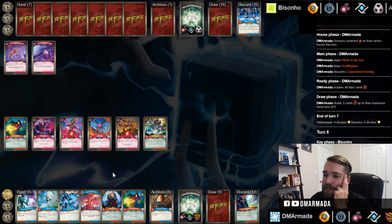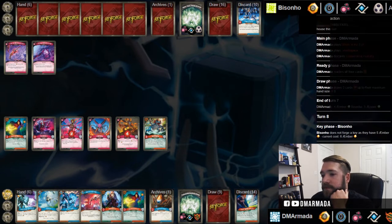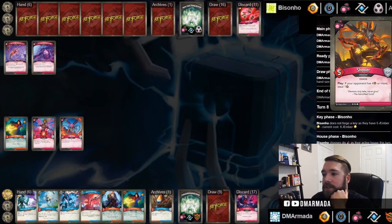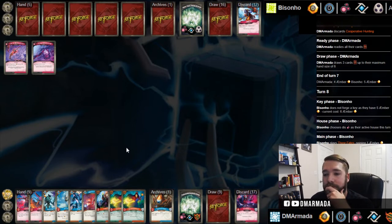Maybe he just plays like Unlocked Gateway since it's AoA after all. Three Fates - that's pretty good. That'll kill the five, the four, and the four. Yep - Schuler, Snuffle Gator, and Master of Two are all dead. Hysteria put everything back in hand. Okay, so he's at six now. We've got a Phase Shift - wonder if that's going to make any difference.